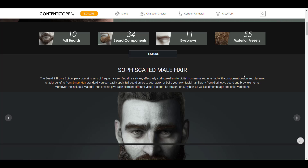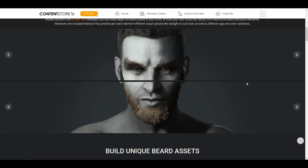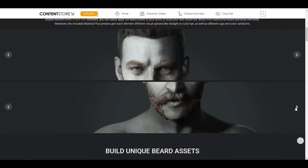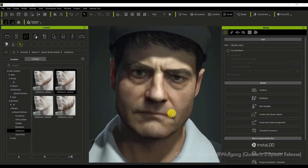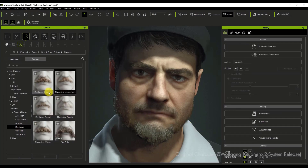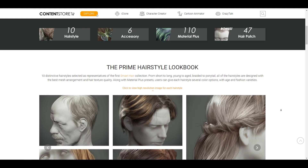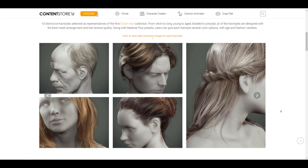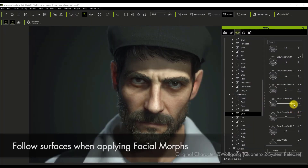Moving on, you can do some very interesting things with the Beard and Brow Builder. It makes it extremely easy to create beards and brows with ease, so depending on the kind of beard or brow you're going for for your next character, you can take advantage of all of these beautiful options. The Prime Hairstyle is another collection within Smart Hair that features 10 distinctive hairstyles you can tweak and work with, along with presets and accessories, and all of these are highly morphable to the character you're working with.